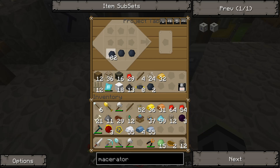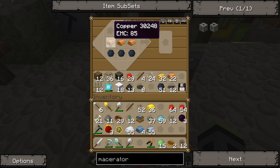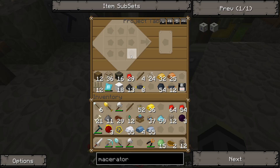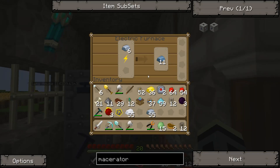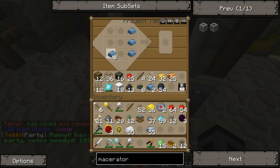We need twelve copper cable. And then we can go ahead and craft. That's two electronic circuits. Now we need our machine block, which is crafted like this.